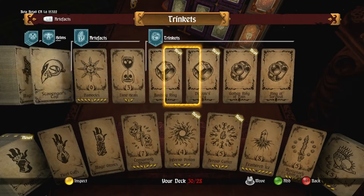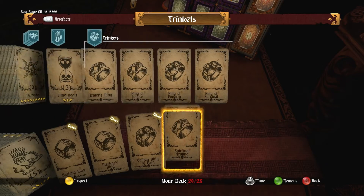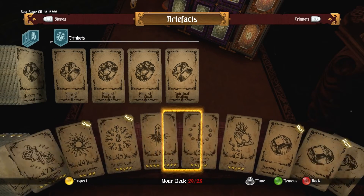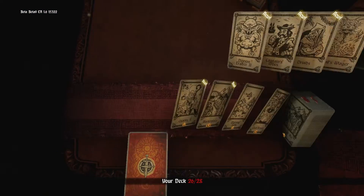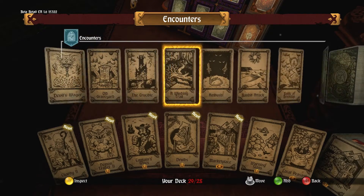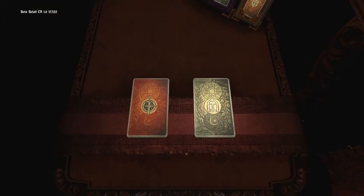Now this game does involve a lot of RNG — random number generator, or random number generation. We're at 29 out of 28, so we've got to dump one more. Now we're back to 28 equipment pieces that we can randomly select from. We're never going to know exactly what's coming up, but at least we'll have an idea based on what's in our deck overall — if you're smarter than me. I can never keep track of everything that's in there.